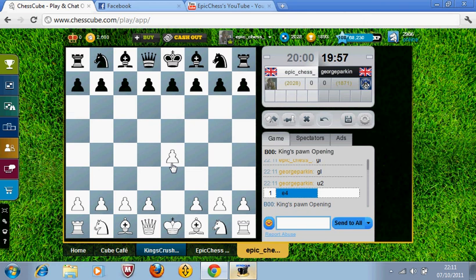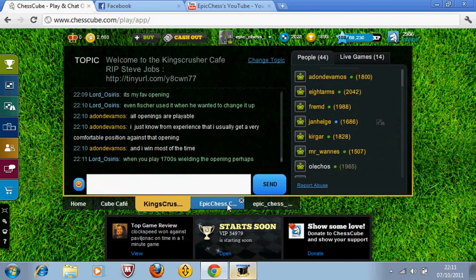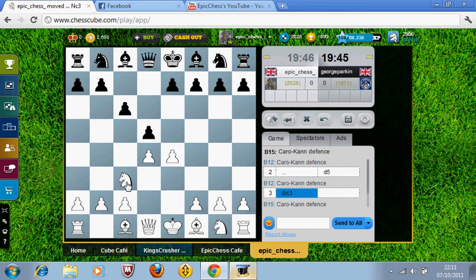He has disconnected already and returned. I think the 20 minute game is because he usually plays one minute — he's got a really dodgy connection. He's gone for the Caro-Kann defence so I will play D4. He's gone D5. Now I will play Nc3. Just go down the main lines.